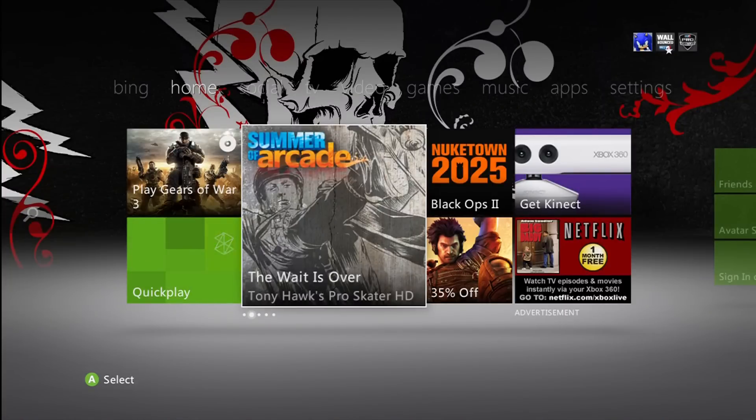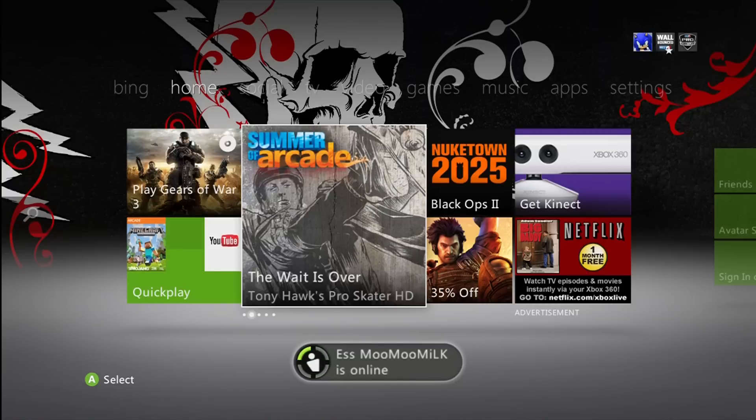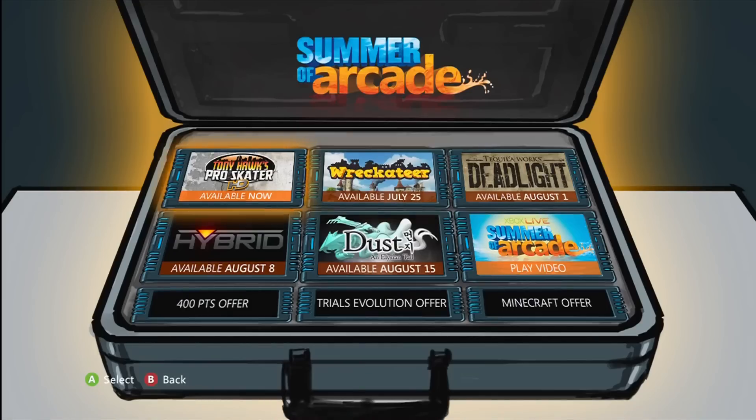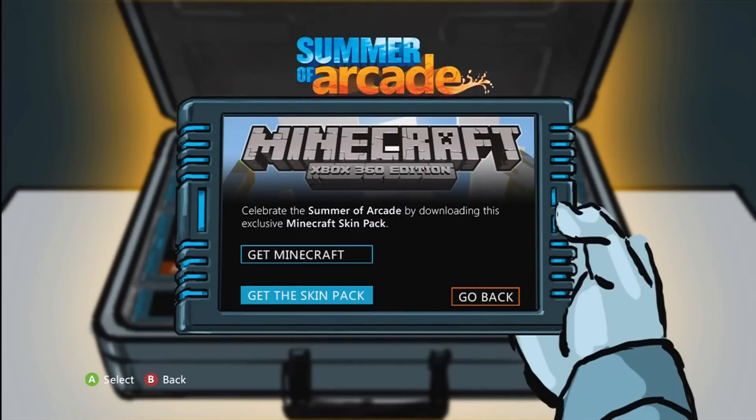What's up everybody, it's Brethren here. I'm with my buddy Bouncing. Minecraft just came out with a new downloadable skin pack — I think it's 160 Microsoft Points. I just want to let you guys know that you can go to your dashboard, click on indie/arcade, go down to where it says Minecraft offer, and get the skin pack right there.